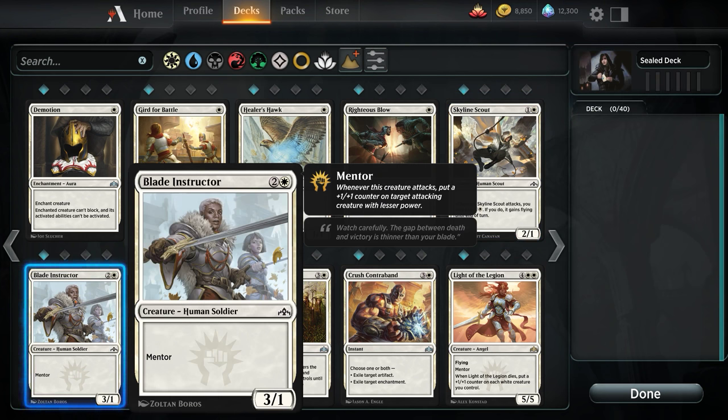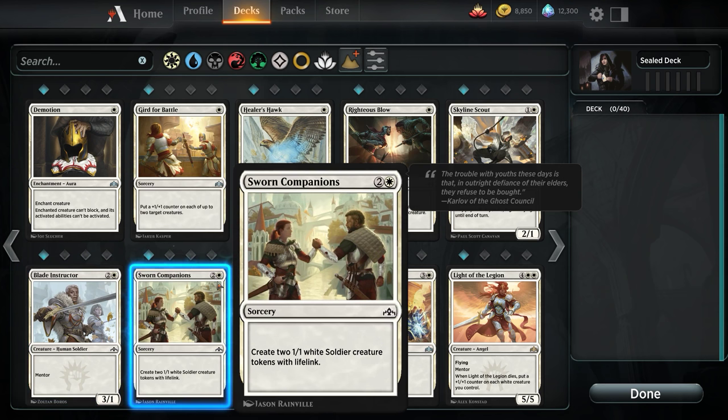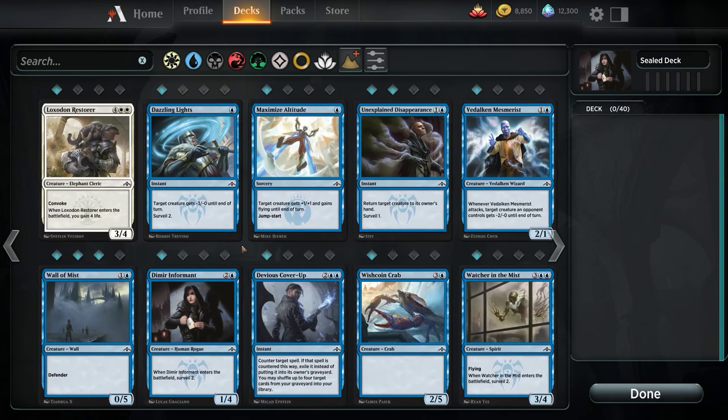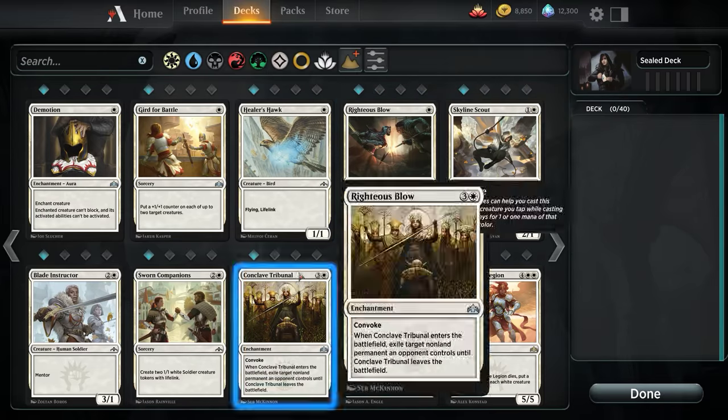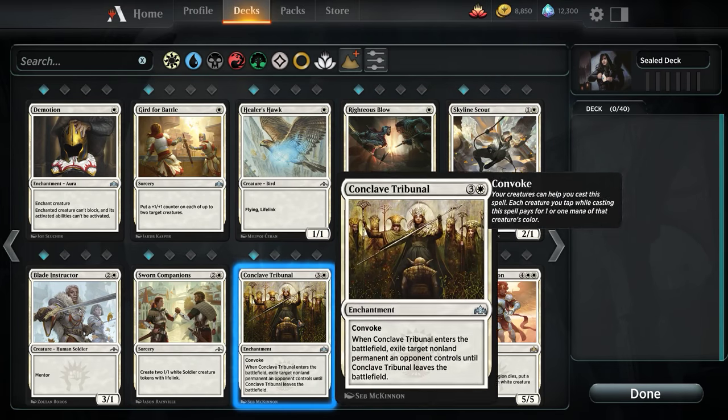A 3/1 with Mentor — there's a world where we run this. The fact that there is considerably less removal in Limited means we'll probably always get an attack out of it, and then it'll Mentor a 2/2 up or something like that. Sworn Companions: two 1/1 Soldier Creatures with Lifelink for 3 — this is pretty decent. I like army-in-a-can effects in Limited because going wide in Limited is usually a little difficult but well rewarded. There's not a lot of sweeper effects, so it's unlikely our opponent pulled a Ritual of Soot.